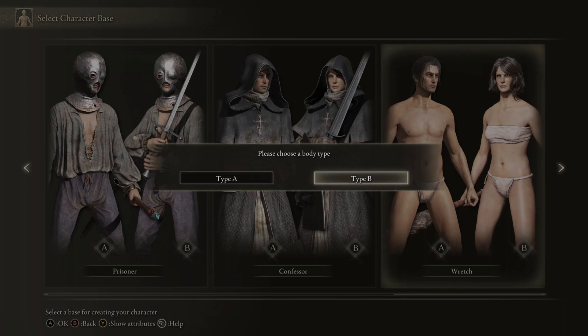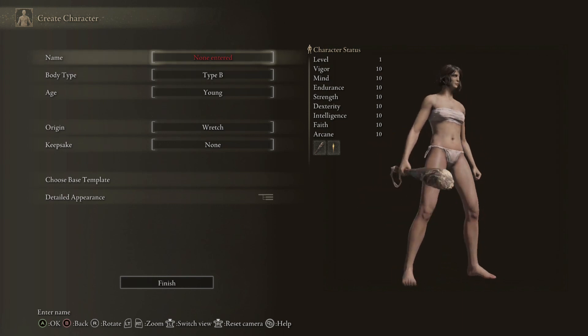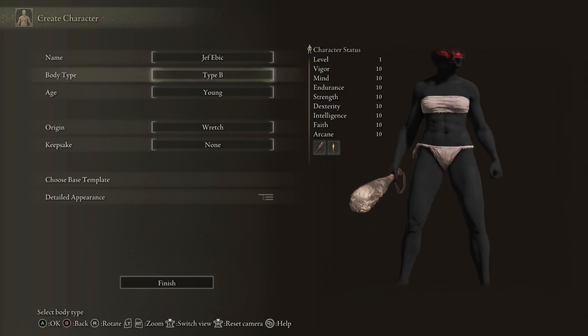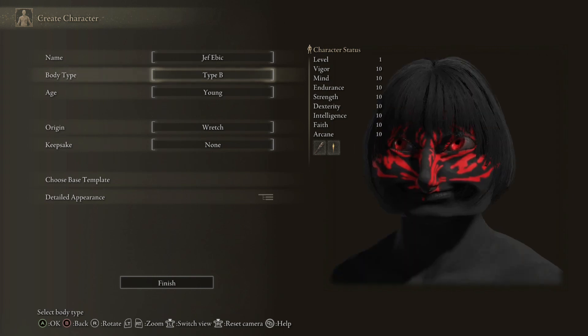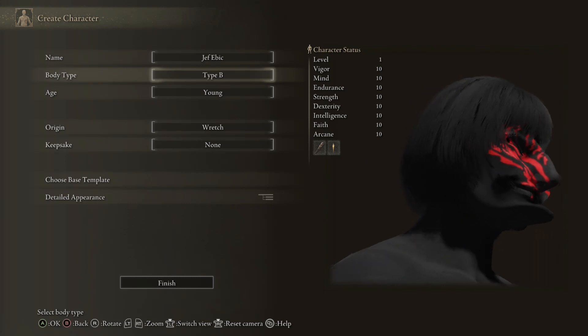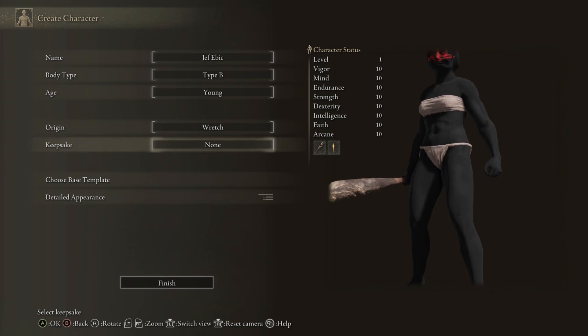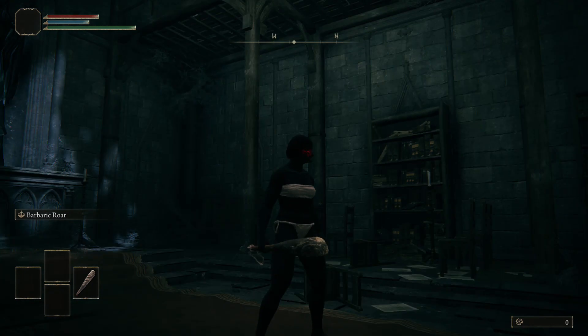I like their style, and the body type is really just picking your sex — I'm gonna go with Type B, really just a random choice. You can customize your character to your heart's content, so I'm just gonna cut to my completed character. I'd like to formally introduce you all to Jeff Ebic — she is my beautiful creation. We're not gonna pick a keepsake because we don't need those handouts, and we're just gonna get right into it.